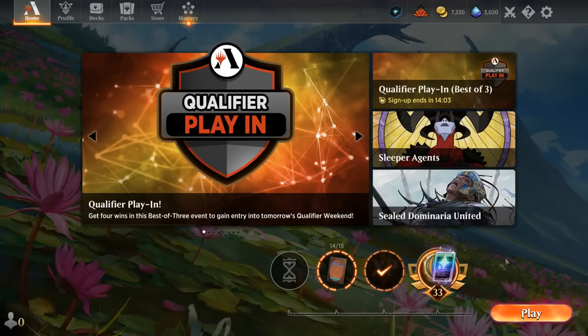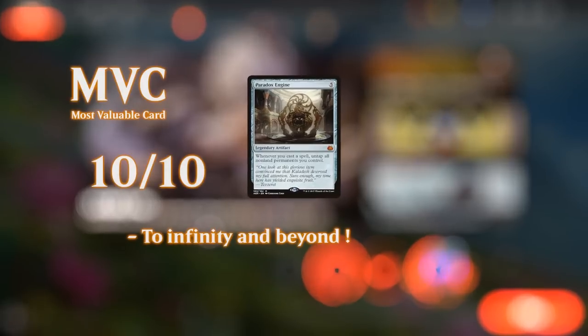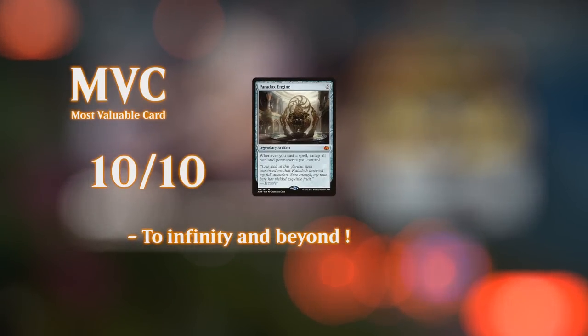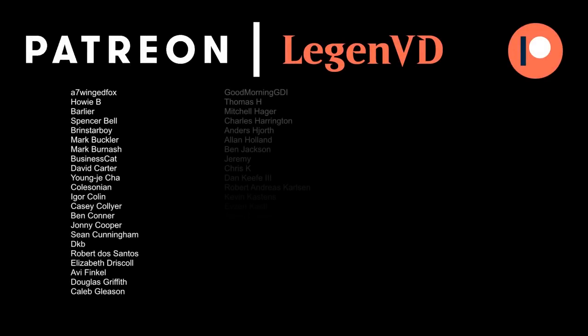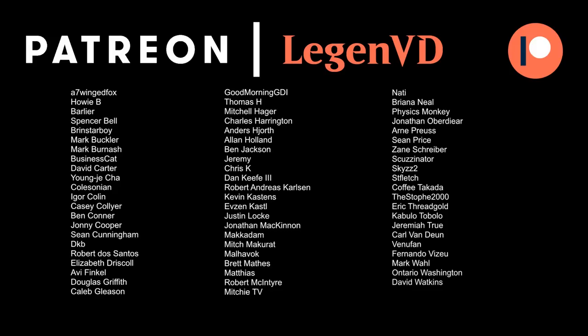We got to see our blue artifact Joira deck in action. Joira can definitely lead to some very explosive starts if you've got those early mana artifacts. Even the artifact lands are quite synergistic, and if you get an early mana advantage in Historic Brawl, that's an easy way to run away with the game. Thanks for watching, hope you enjoyed, and as always, have a nice day. Thank you to all my patrons — you can become a patron yourself and decide the topic of future videos at patreon.com/legendvd.